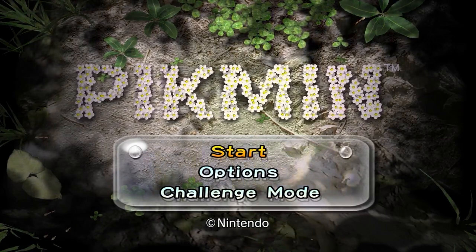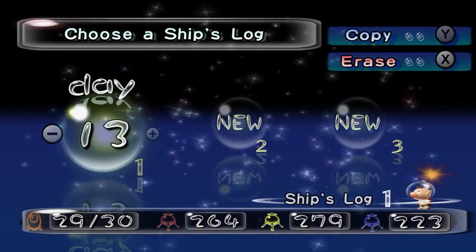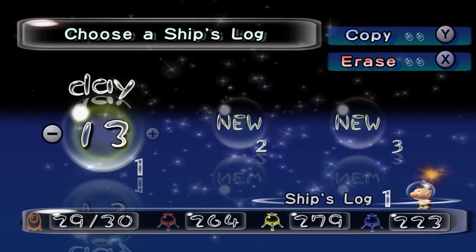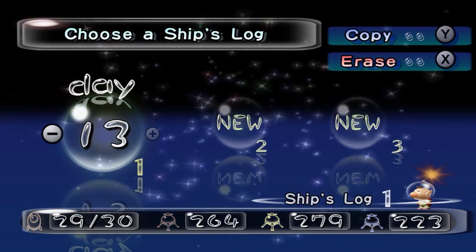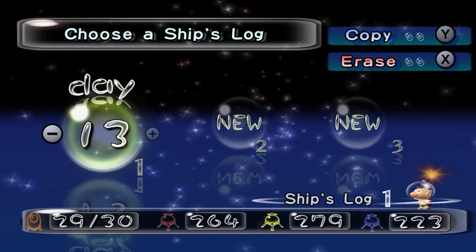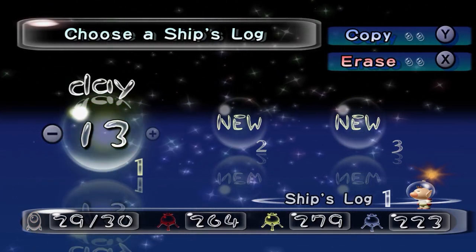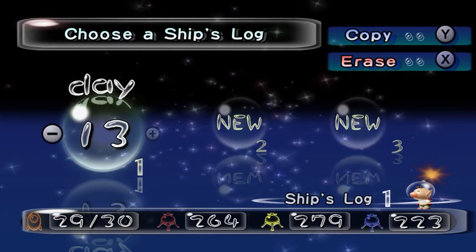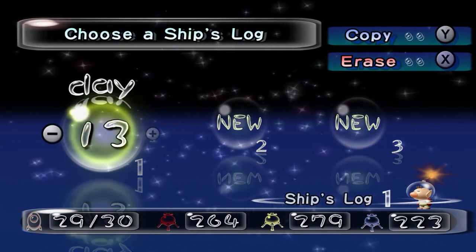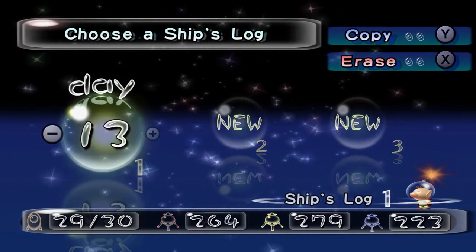So that is everything in Pikmin done. On our file here we've only spent 13 days. It says 29 out of 30, even though it should be 30 out of 30, but it doesn't save that for some reason. But yes, we have gotten everything. The remaining Pikmin alive are 264 reds, 279 yellows, and 223 blues. We got less blues but more yellows and a mid-range of reds.